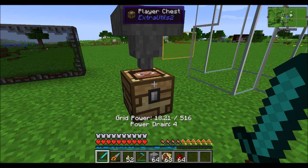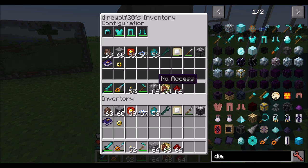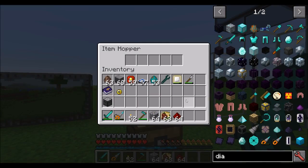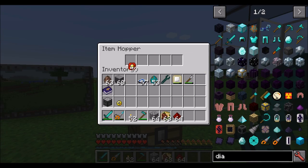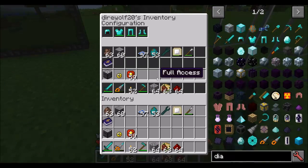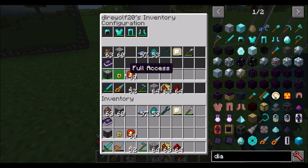Next up is a super cool contraption called the player chest. The player chest can directly interact with the player's inventory. You can access any slot in your inventory, including your armor slots, and you can specify what type of access is available. If I wanted these bottom slots to have full access, I just click on them, and whenever items are piped in via an item hopper, it goes into the first of those slots. You can also specify extract-only access, or insert-only, meaning you can pipe items in but not pipe them out.